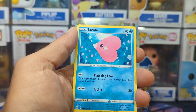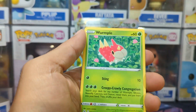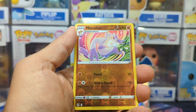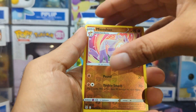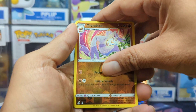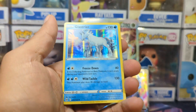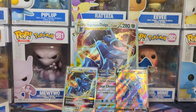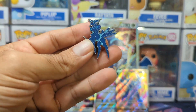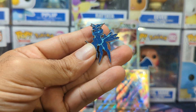So we have Electrike, a Luvdisc, a Gligar, Wurmple, a Rhyhorn, a Mime Jr., Shao, a Reverse, and then for our last rare — pretty much nothing. But again, we did get cool stuff today. We got our promos in the background and our pretty sweet pin. Alright guys, thanks for watching. Have a good one. We'll see you guys next time.